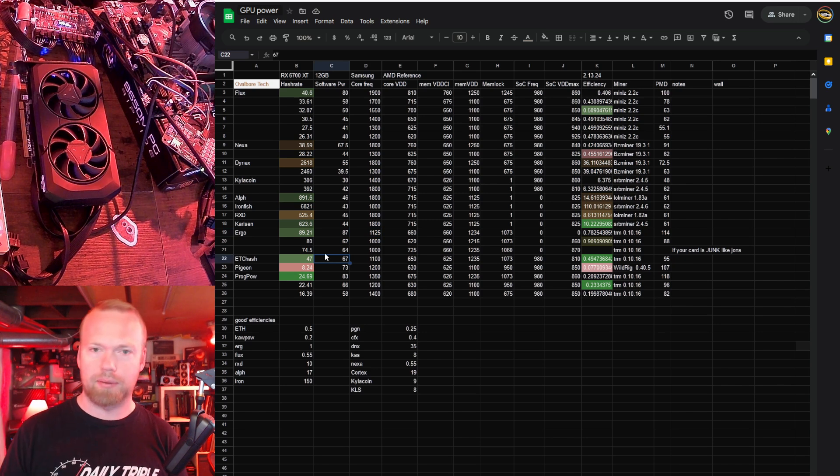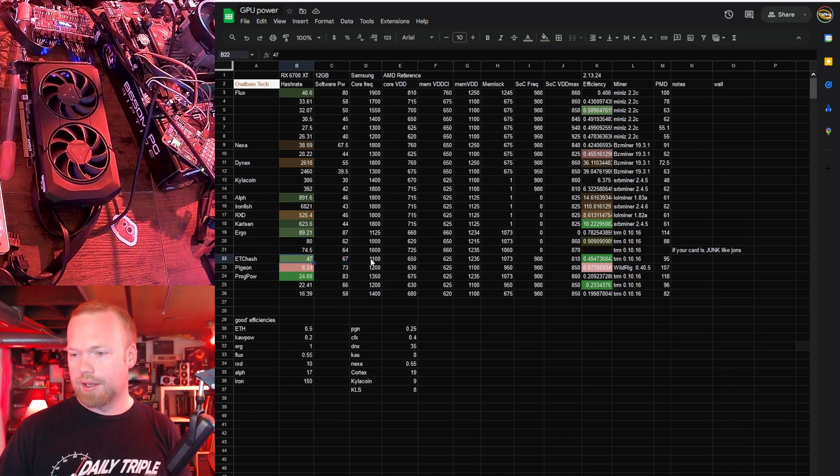I know Ergo is not a very popular coin right now, but ETC — pretty good. 47 mega hash, 0.479 hard efficiency. Pretty solid. Pigeon — bad hash rate, bad efficiency. I don't know why — almost nothing is good at Pigeon.